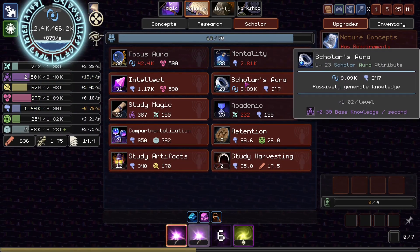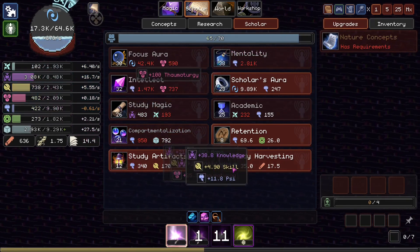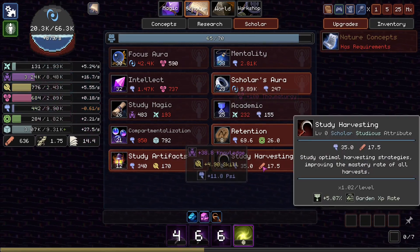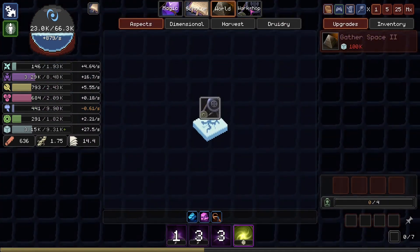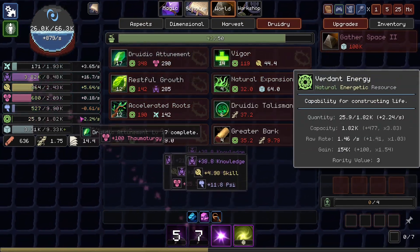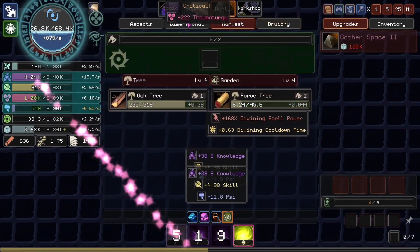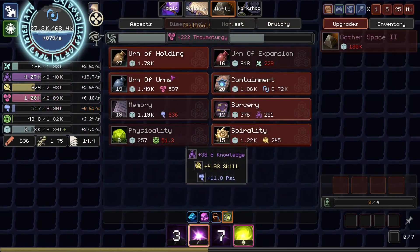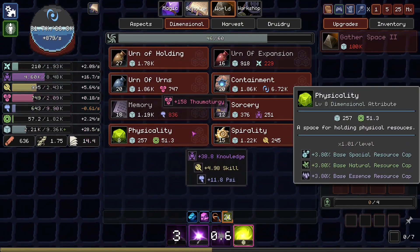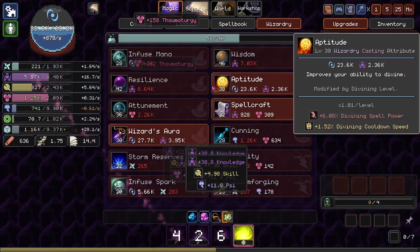I don't think we need any more Scholar's Aura for now. I'm going to need one or two more Focus Auras. Could get a little bit of Druidic Attunement to increase our Verdant Energy generation rate even more. Get an Urn of Urns too, just to have that. Oh yeah, we're absolutely popping off.